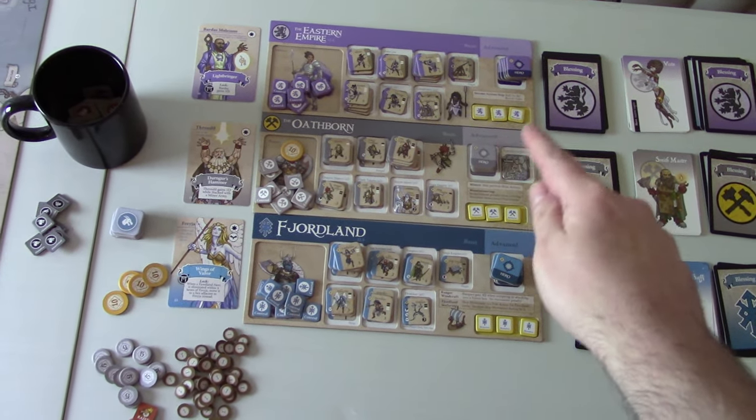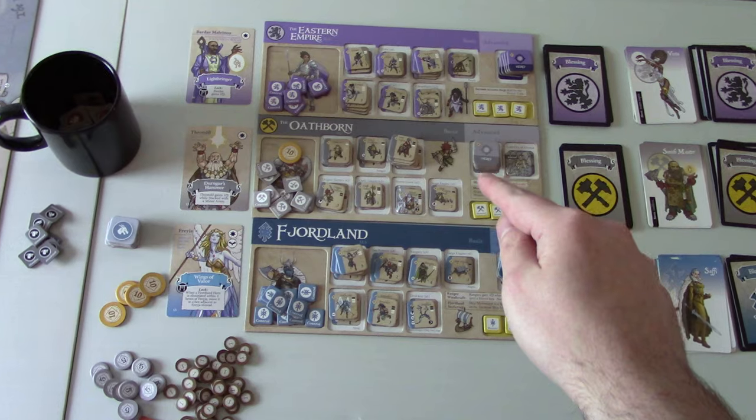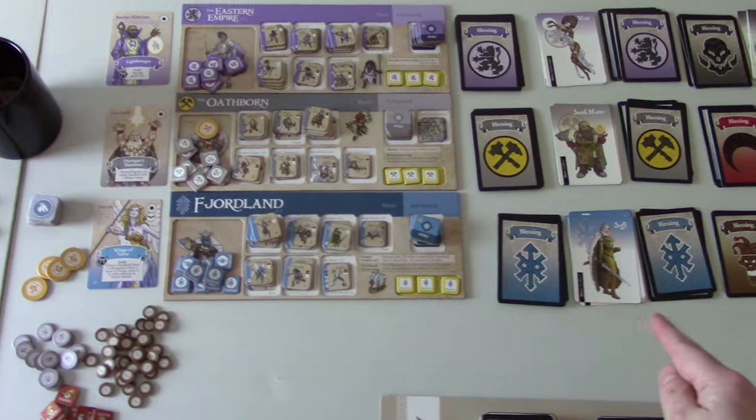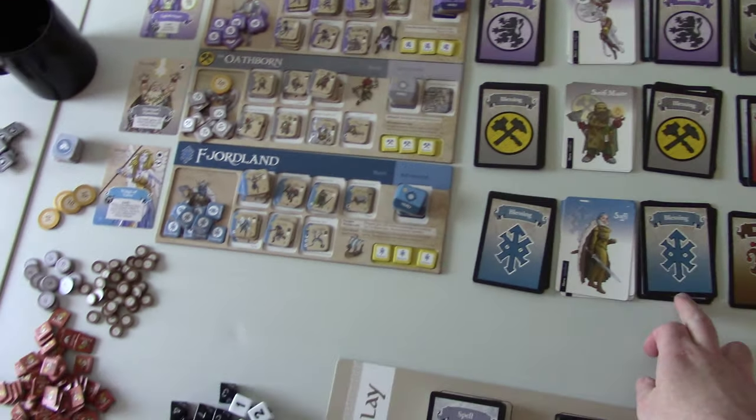Here we have the Resistance Factions: Empire, Oathborn, and Fjordland, with their Blessing Decks, their Hero Decks, and these are their decks of cards.